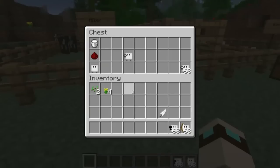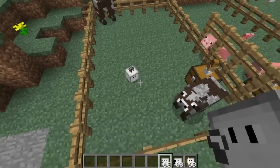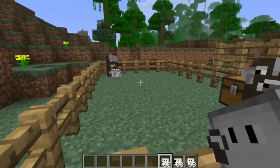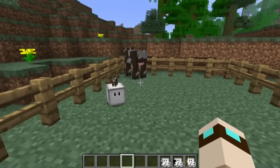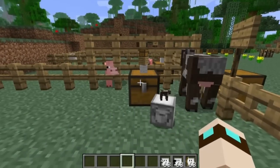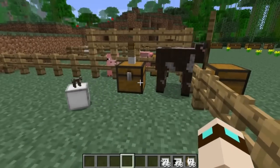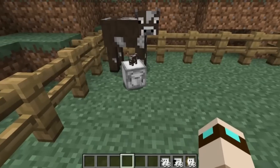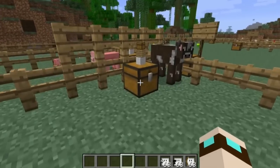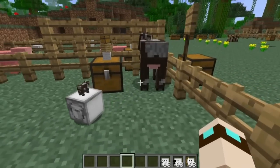The next bot is a milker, crafted with a full glass of milk, giving you a milker. If we bring in a milker with these cows, he will go around and milk them. You need to put some empty buckets inside the chest for the milker to carry. So he's going to go ahead and milk those cows. I'm not entirely sure where he puts the milk back — probably into the designated chest. We can come back and check on him later.